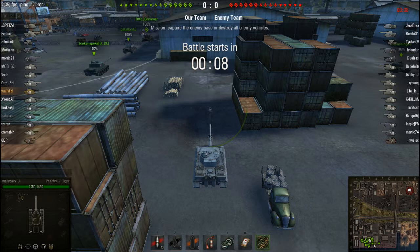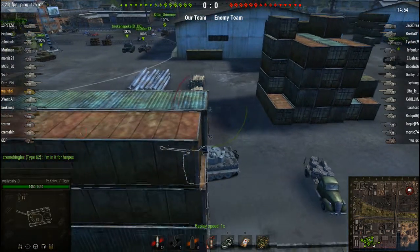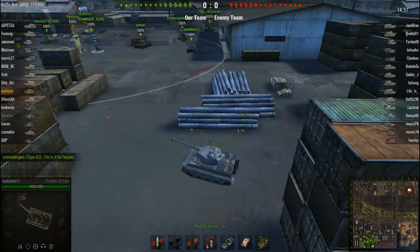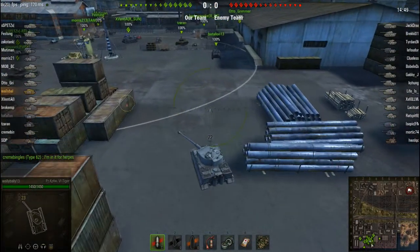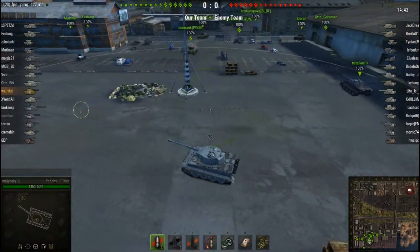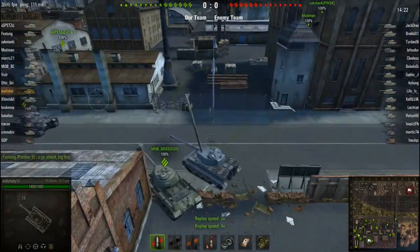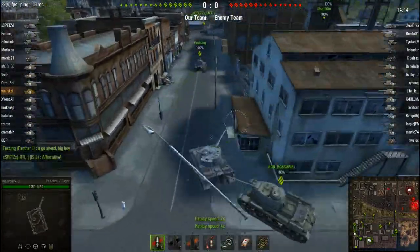This replay is about the Tiger 1. The point of this video is that the Tiger can do well in any tier, even tier 9, but this is a tier 8 game. I'm going to go left, which is what I do most of the time in a heavy tank because most of the battles happen at that corner. I see most of my team is going left, so I'll change my position quickly — I'm speeding up the video since me driving to the spot isn't really what you want to watch.